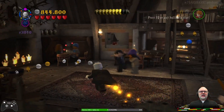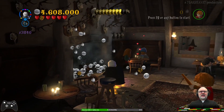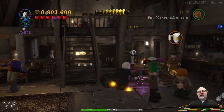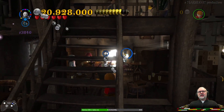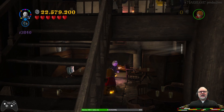Skip the introduction because we've already seen that in free play. Okay so first of all let's see if I can put out this fire here — that doesn't give me anything. But there's a fire down here — maybe that does something. Yes! That is my first character token: Cormac in a suit.